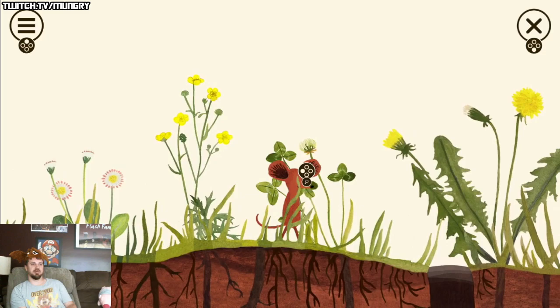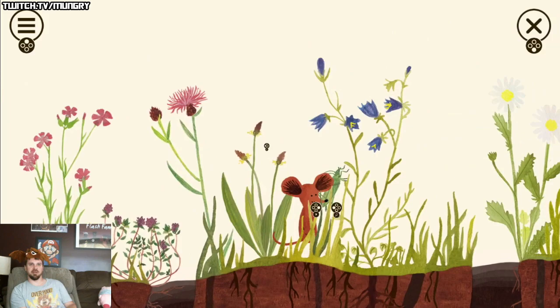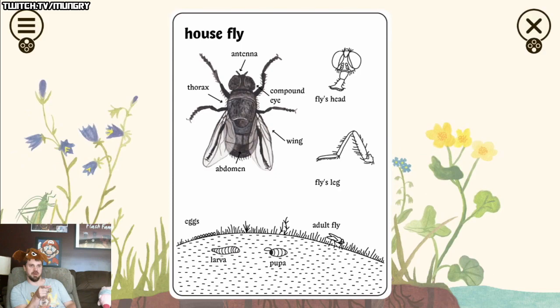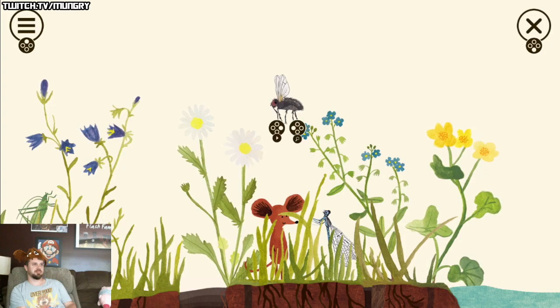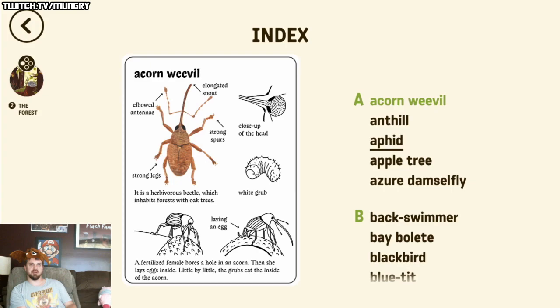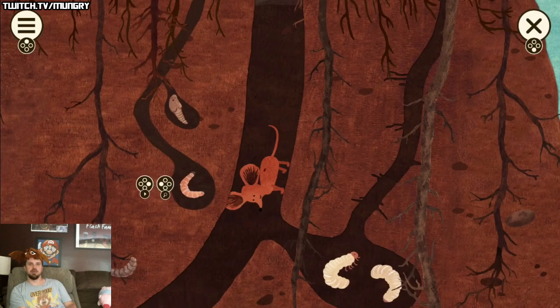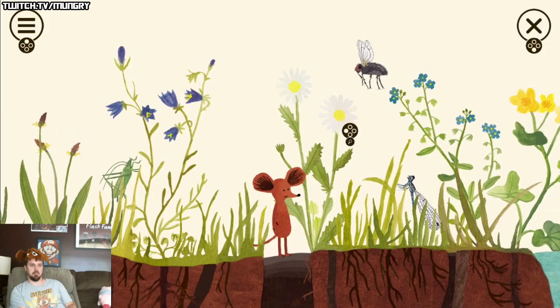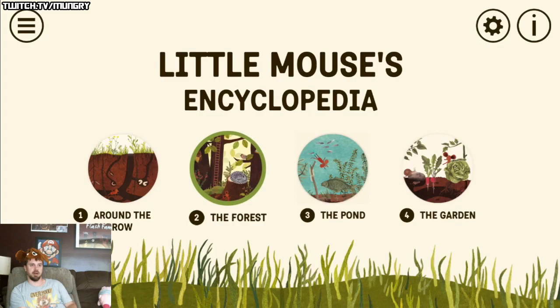Let's go over here — oh, I saw like a squirrel in the trailer; he must be in the forest. I want to take a look at the house fly. It shows the egg, the larvae, the pupa, the adult fly — those adult flies are such a nuisance. And here you can look at the index, which is pretty cool. So if you don't want to walk around, you can take a look at all the information like that. Oh, here are the tadpoles! I used to catch these when I was a kid. This game looks like a book almost, like a picture book. I like it.